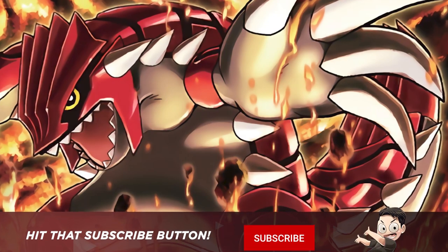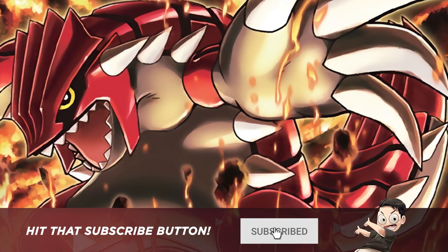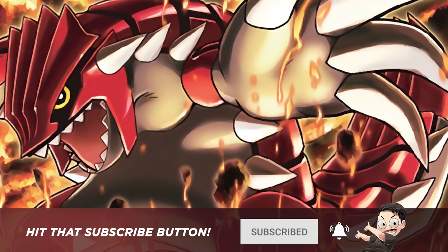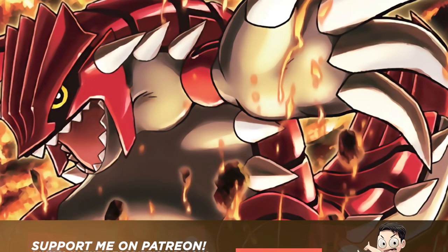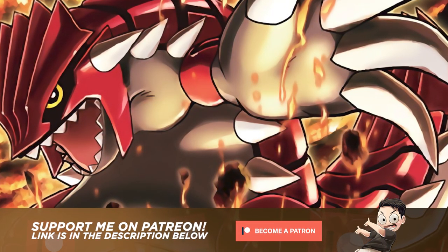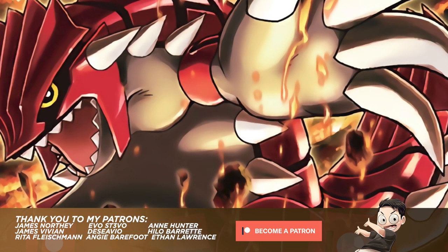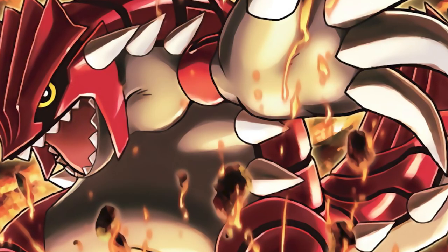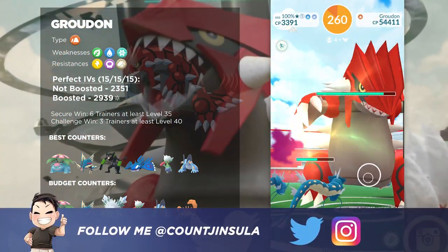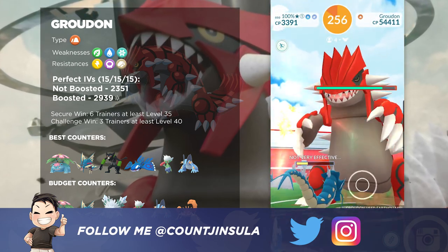Let's get into Groudon. This is one of the most powerful Pokémon currently in the game, and that is because it has some insanely high stats and a lot of great moves that you could use in the Master League. It is also one of the top Ground-type Raid Attackers currently in the game, and in very rare occasions it will actually get outclassed in terms of Ground-type DPS. Therefore, I highly suggest you do as many of these as you can whenever it is in Raid Battles, so that you could pick yourself up a 100% IV of this Pokémon.